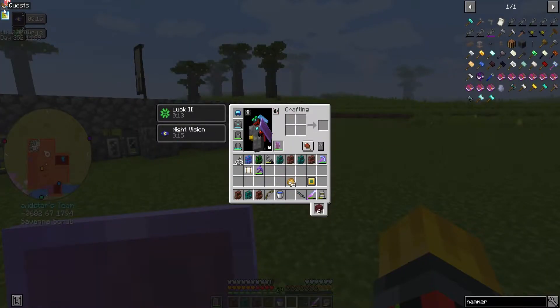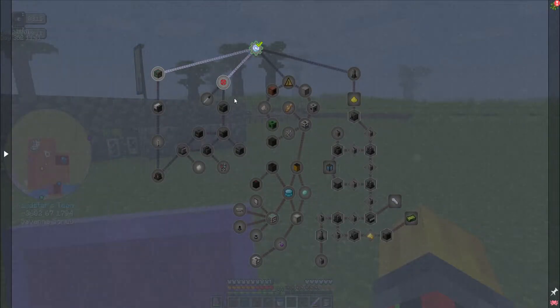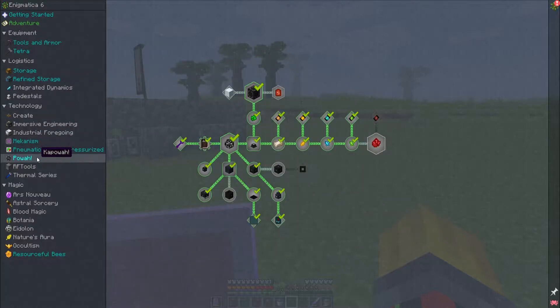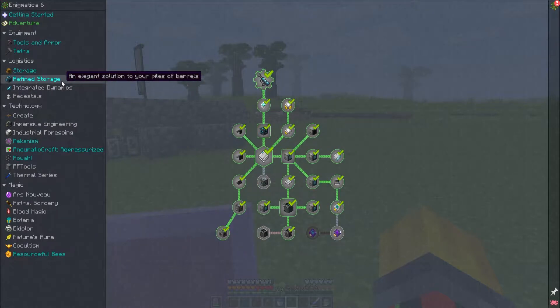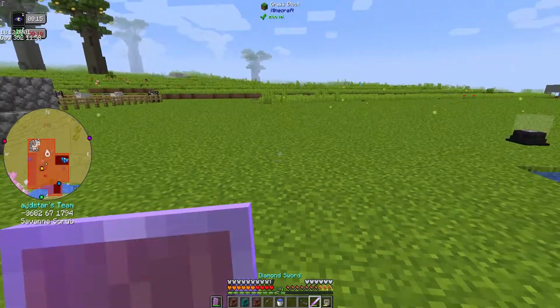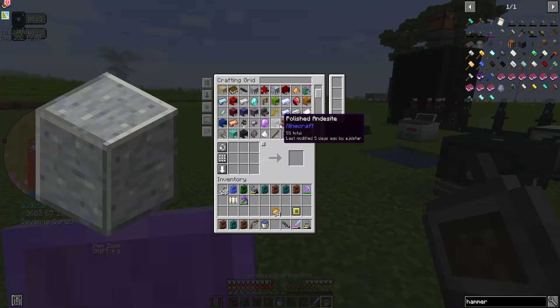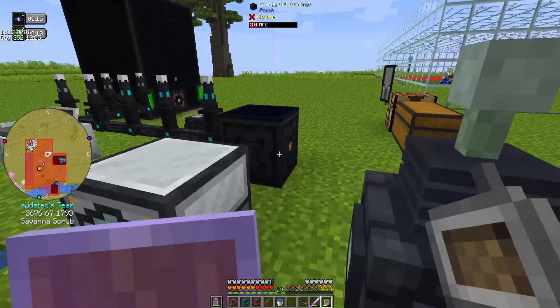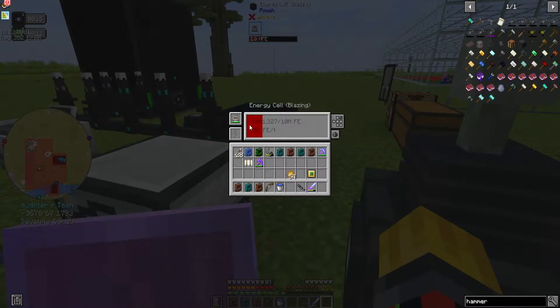What is up guys, welcome back to the channel. My name is Anya and you're watching Gaming in the Dark. In this episode we are continuing on with Enigmatica 6. In the last episode we finished off bits of power and then we set up the refined storage, which is actually going pretty well. We have everything here and we're still only like 10-11% full, so that's pretty cool.